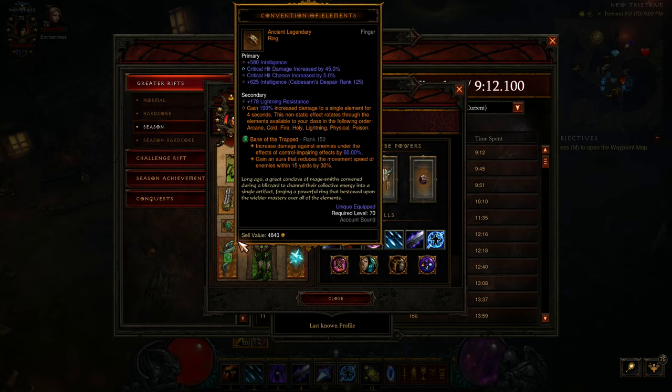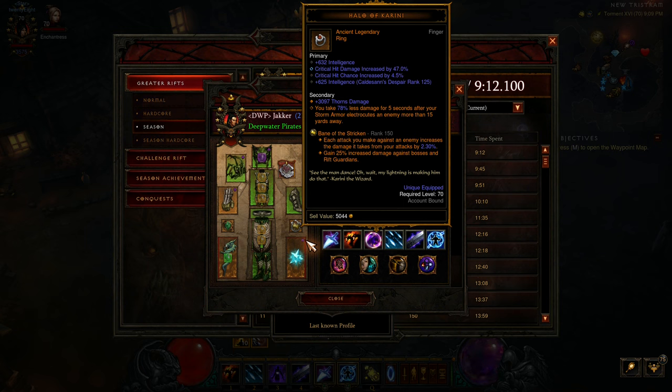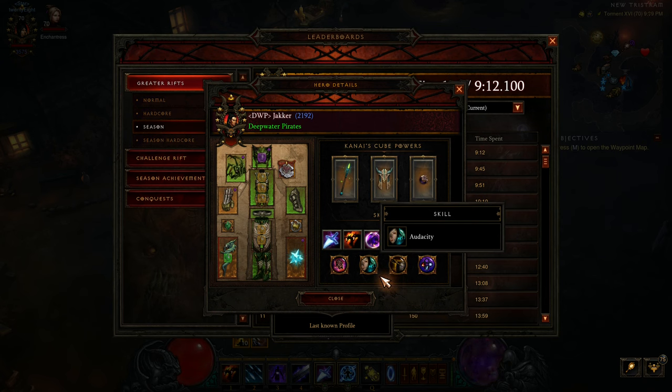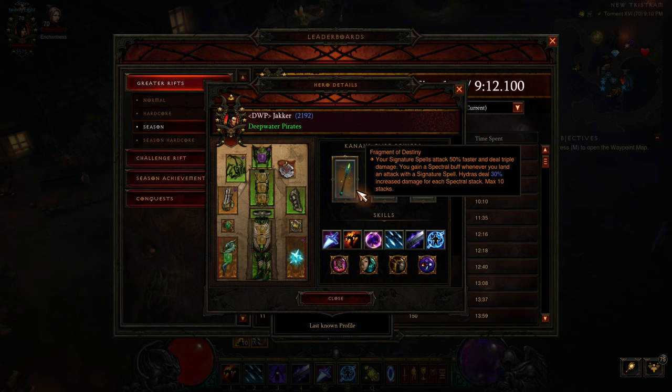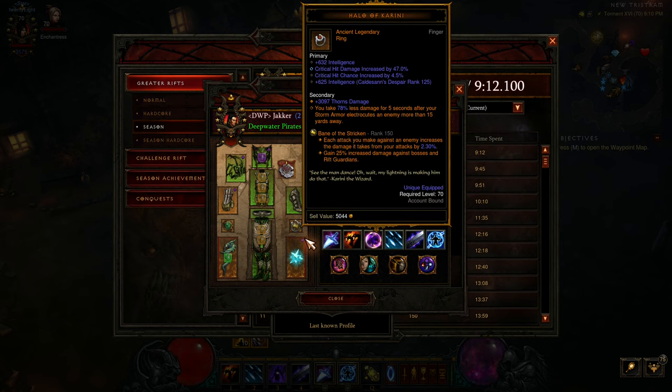For gems, you want Enforcer, Bane of the Trapped, and Bane of the Stricken. There are not really a lot of alternatives here. If you're playing a bit lower and can kill the Rift Guardian easily, you can swap out Stricken for something else. Swapping into Zeis with Audacity is a bit difficult, and swapping into Powerful just isn't a lot of extra damage. With the extra attack speed from Fragment of Destiny, you get quite a lot of Stricken stacks quickly, so Bane of Stricken is getting a lot of value — there are no really strong alternatives to it.